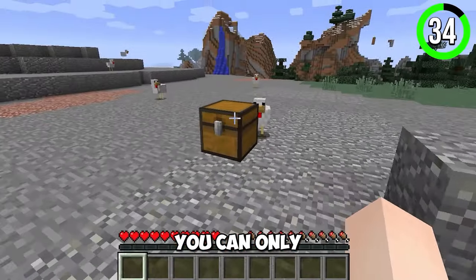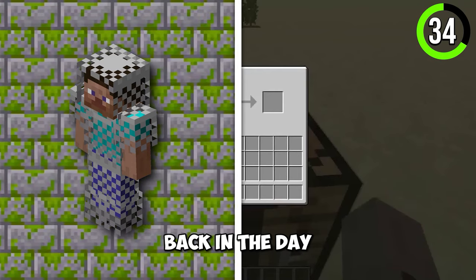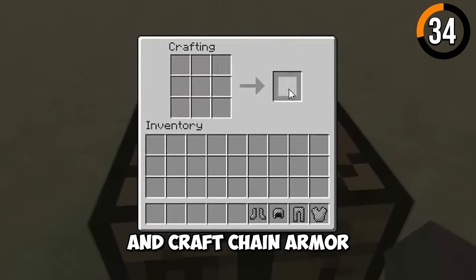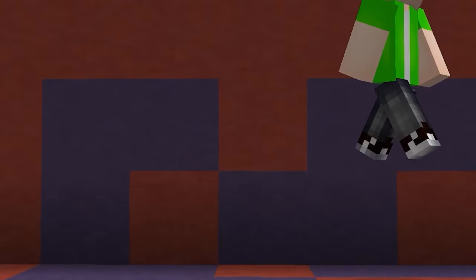Getting chain armor is hard — you can only get it from chests. Back in the day, this wasn't the case. You could actually obtain a fire block and craft chain armor with it. I don't know how this makes any sense.